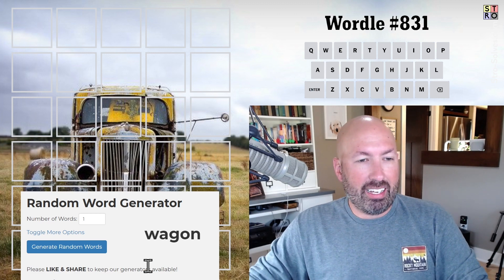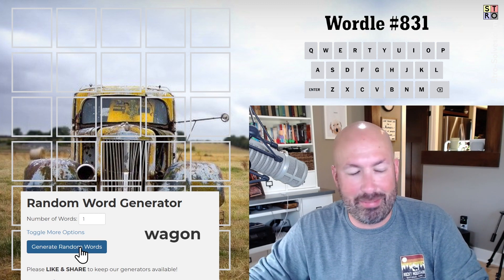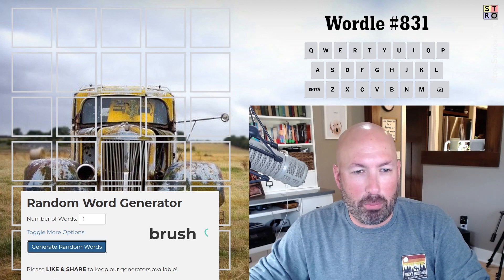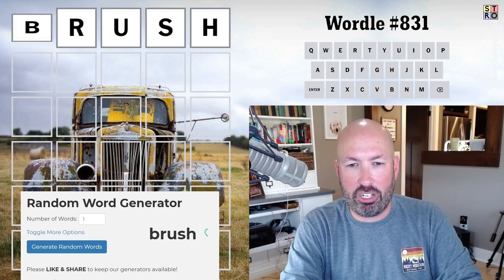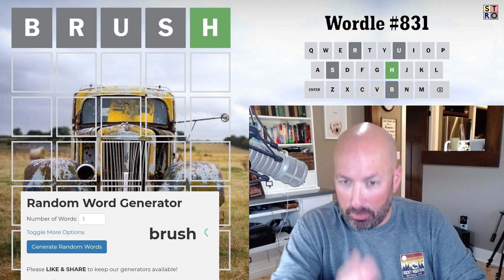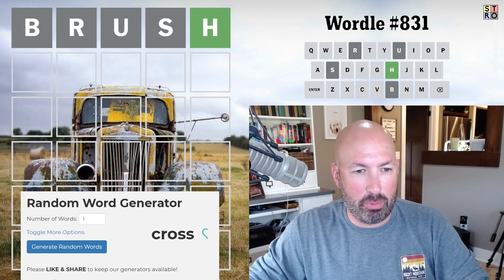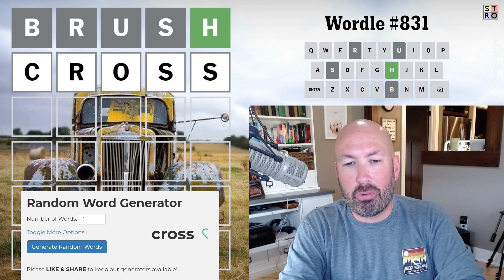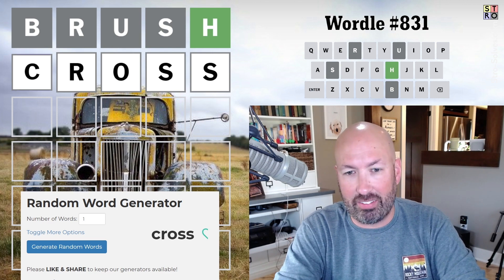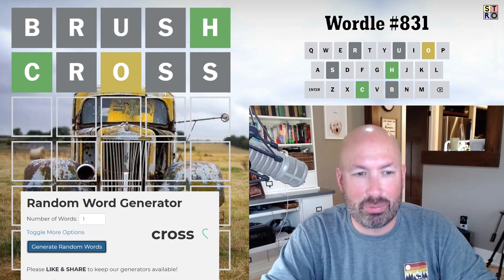We're gonna do four, and we're gonna hope it's not four words with all the same letters. First random word is brush. I was about to say five grays, but we got a green H — that's really good. Generate our second random word: cross. Well, we've already repeated the R and the S in the same spot, so we're basically just checking for the C and the O here. Okay, this is working out.